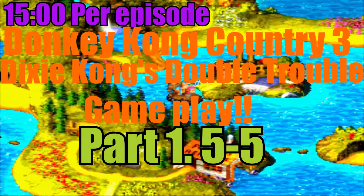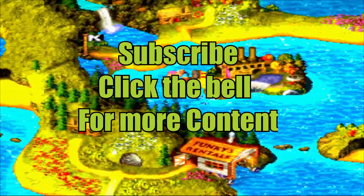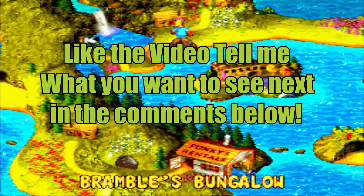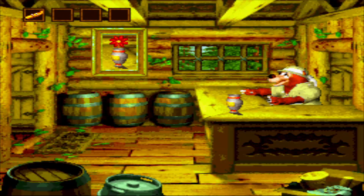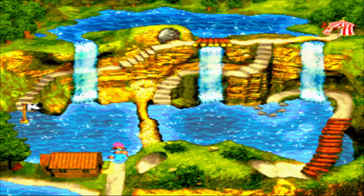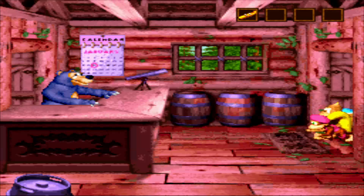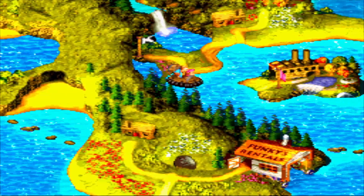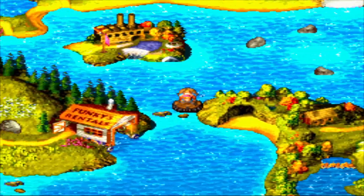Welcome back to Donkey Kong Country 3: Dixie Kong's Double Trouble. We're going to be getting the mirror in this episode probably, as well as giving the skis to someone — I think this person right here. I think we give her the mirror and give someone else the skis, but I'm not sure who. Maybe it's the guy in here. I think there's a winter level where we need the skis.